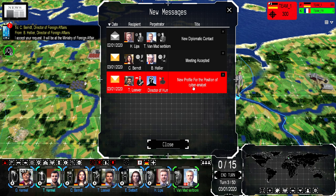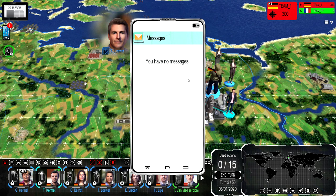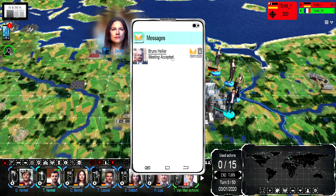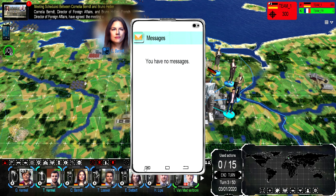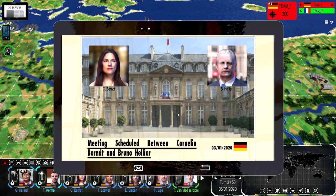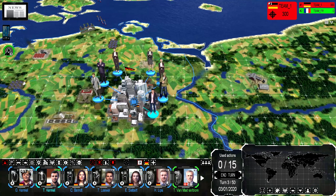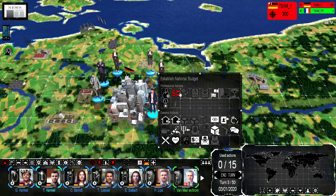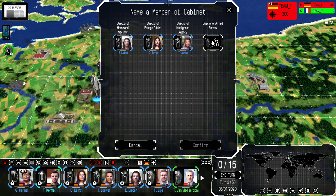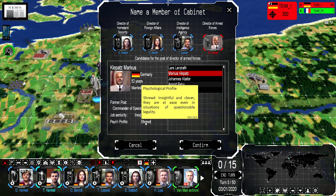We've got some emails. We got a new profile for the cyber analyst — we only have one choice this time, so we'll go ahead and accept him. The meeting from France is accepted — it will be in Paris on the 4th. And there's a news article about a meeting scheduled between Germany and France on the 4th. Now for Gisela — let's name our final cabinet member and get a military guy. Options are introvert, shrewd, paranoid, authoritative, cerebral. Shrewd means insightful and clever, even in questions of questionable legality. Authoritative means even their allies fear them. I'm going to go with shrewd. Now we have our entire cabinet and should get a bonus for meeting all our secret requirements.